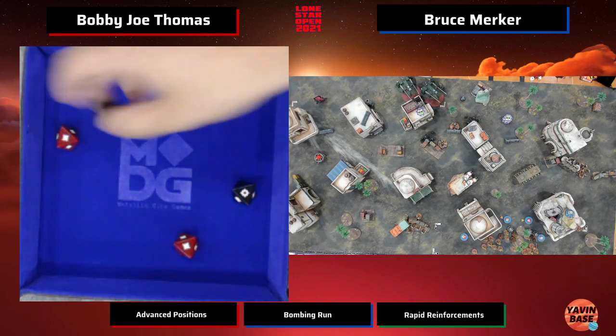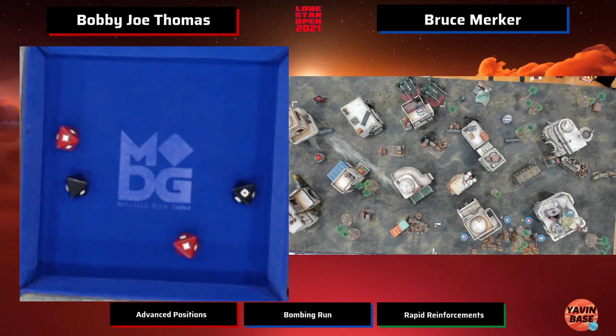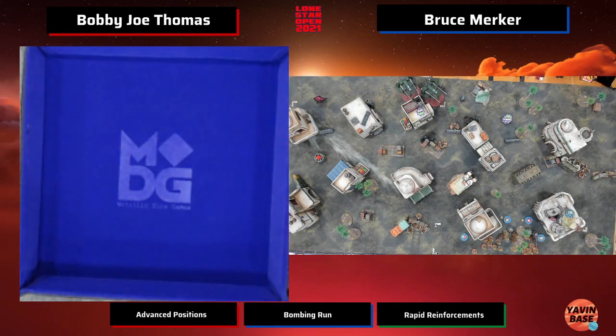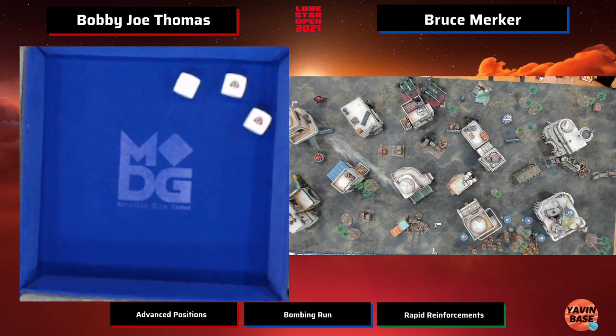Orbital strike coming back the other way. Probably a veteran — might be shooting Cassian. Yeah, if you suppress Cassian... That's a good defense roll. That's actually R2 that got hit — and now R2 has two suppression.